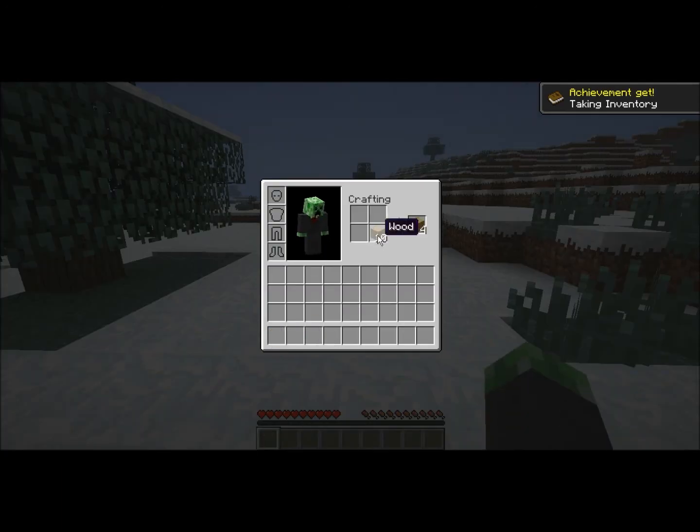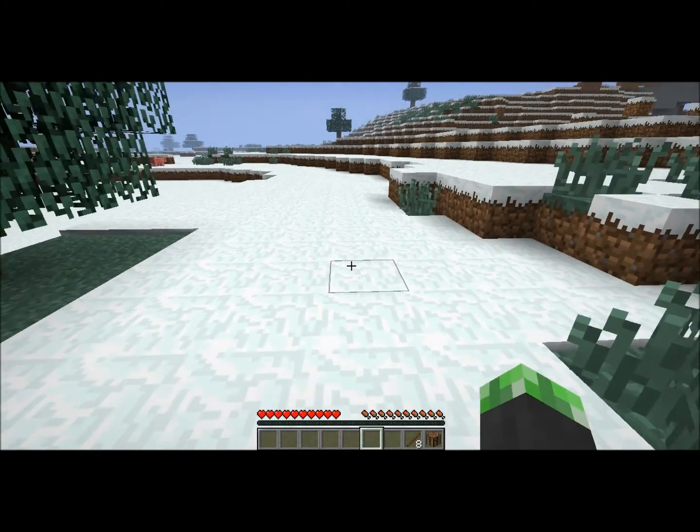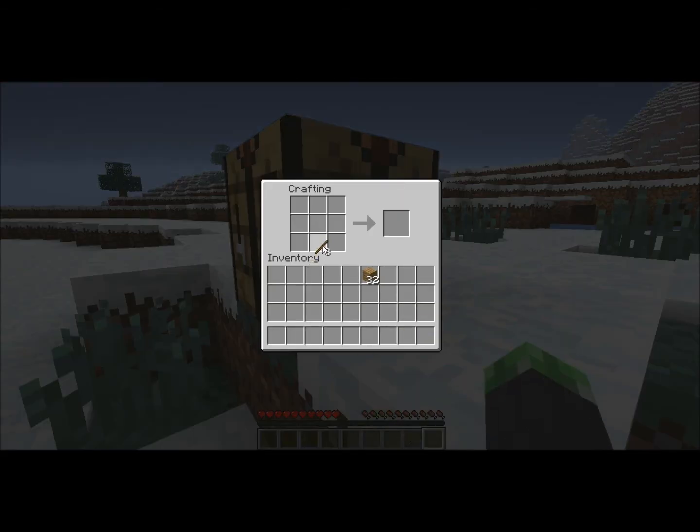Now what you're going to do is put all the blocks there, and that will give you wooden planks. Then shift and left-click — that will give you all of them at once. Now what we're going to do is make a crafting table, so just put all four of these here. Now we're going to make a couple of sticks like that, and that will give us about eight sticks.